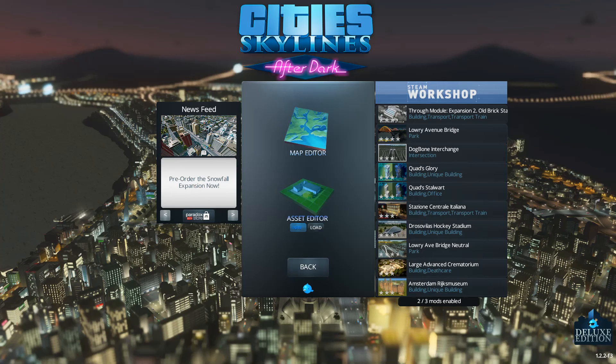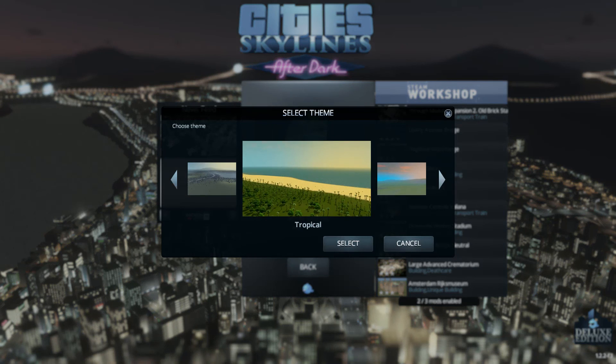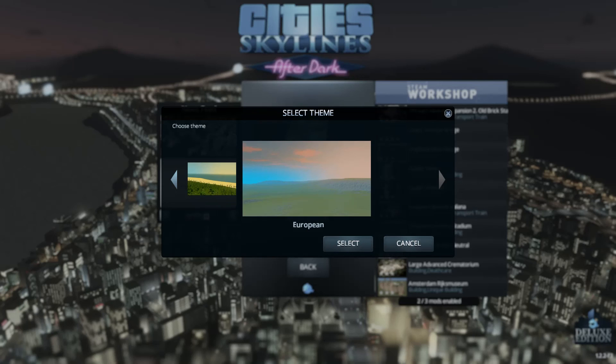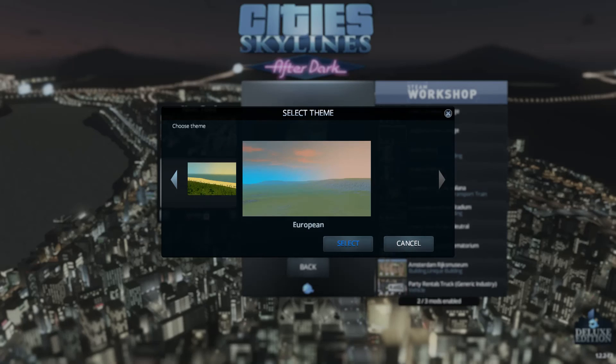Let's select the asset editor, new one, climate. The difference between these climates are the bushes actually, so there's not too much of a difference. Let's select European or tropical — let's go with the European.